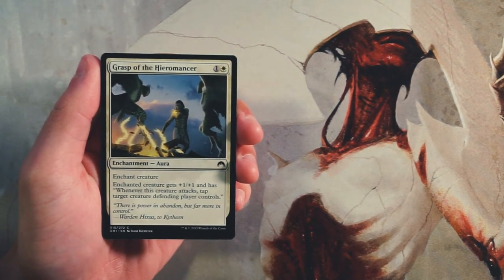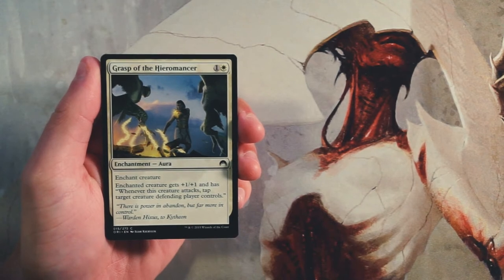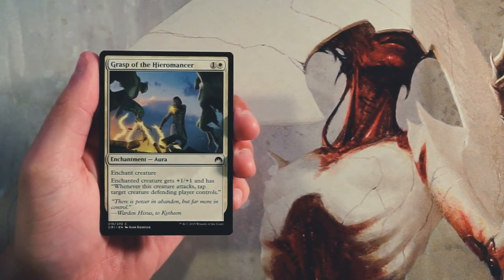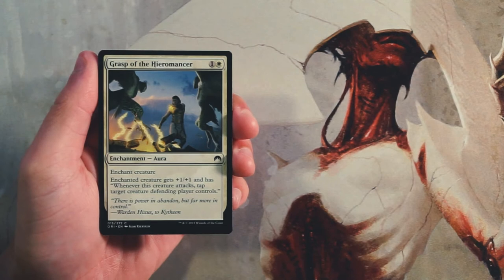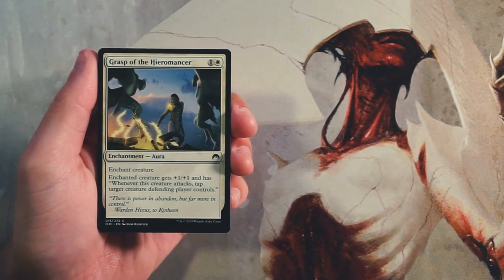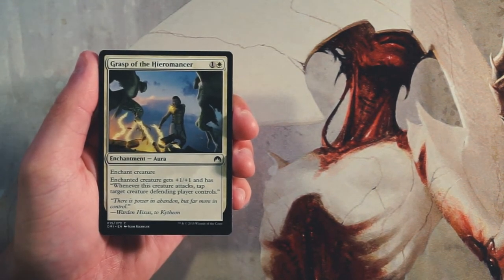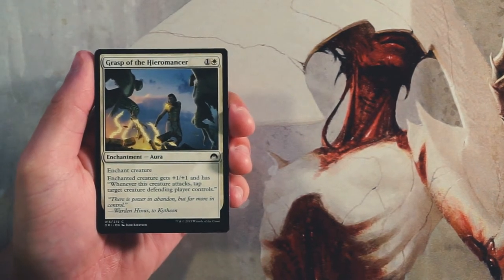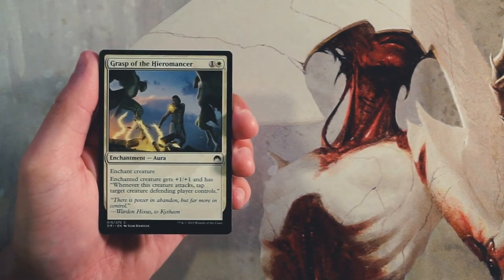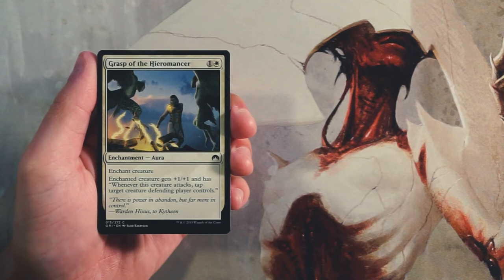Our first card is Grasp of the Hieromancer — an enchant creature for one and a white. The creature gets plus one plus one and whenever it attacks, you tap target creature the defending player controls. I'm not too unhappy about it. It's really good in a red-white aggressive strategy to tap down one of their creatures and make sure yours get in for damage. The power boost plus the tap ability is really important in that strategy.